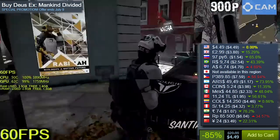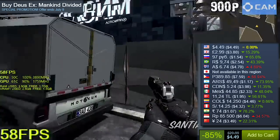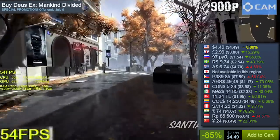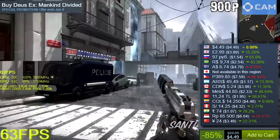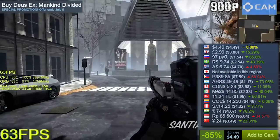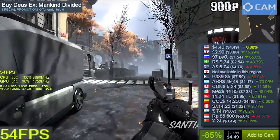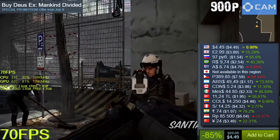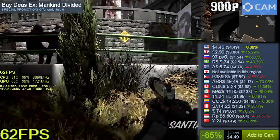Deus Ex Mankind Divided, 85% off, knocking it down to $4.49 US Dollars. This is the latest Deus Ex game. Unfortunately, the story doesn't end with this one and the next game is not being made right now. But for the time you spend in the game, $4.49 is fantastic. There are a lot of upgrades to do to your character and many ways to approach a mission — you can sneak around or go guns blazing. The maps may feel a little small compared to modern games, but they're very detailed with buildings to enter, events to sneak around, and things to hack. At this price, I highly recommend it.